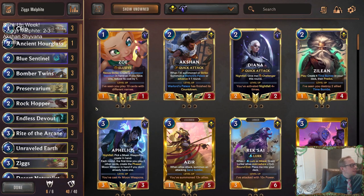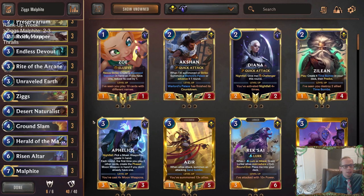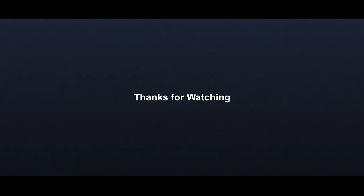Even with that said, we still went two and three. We showed how we're really strong against the Poppy decks — we beat Poppy without a very good hand. That shows consistency of putting bodies in play with lots of twos and threes. We could consistently get bodies in play, we just never had our powerful finishers. That's going to be it for Ziggs Malphite. For those watching on YouTube, hit that Like button and feel free to leave comments. Thank you so much for watching — I'll see you for the next video.